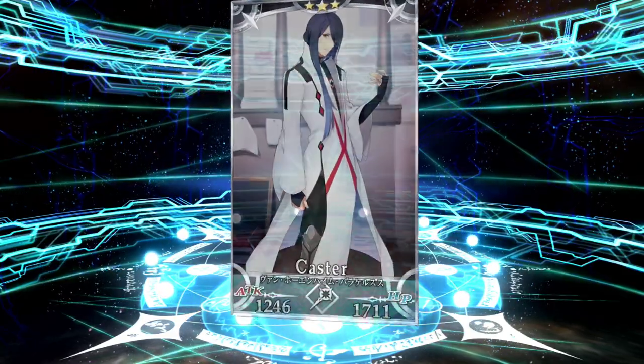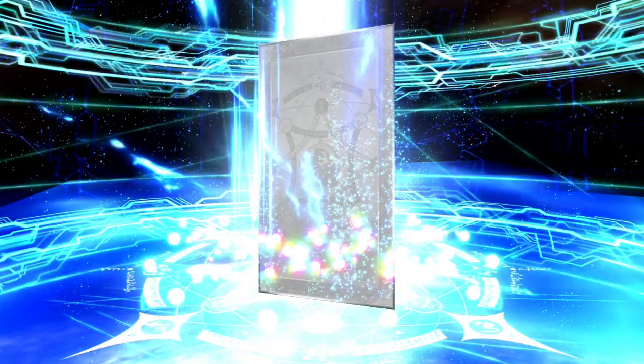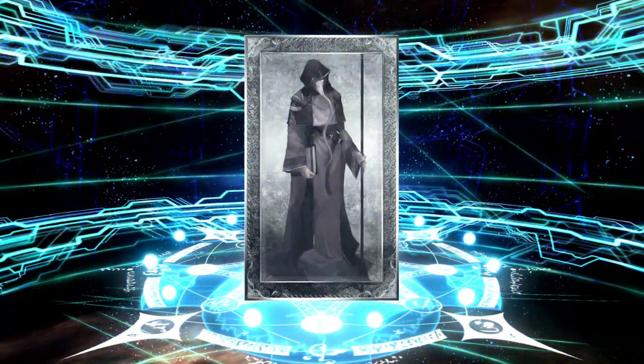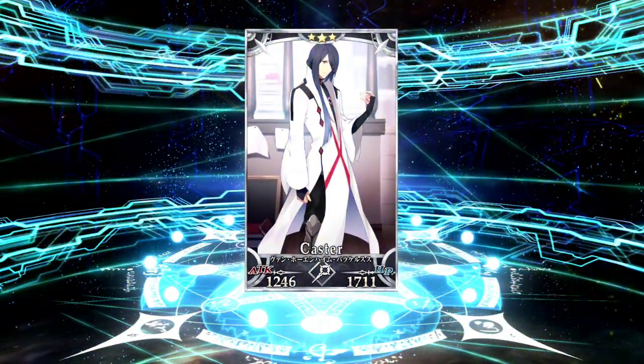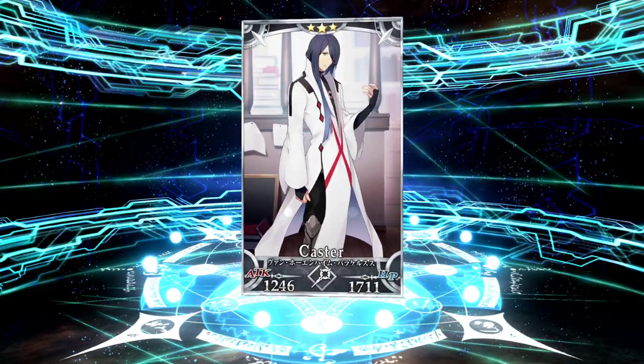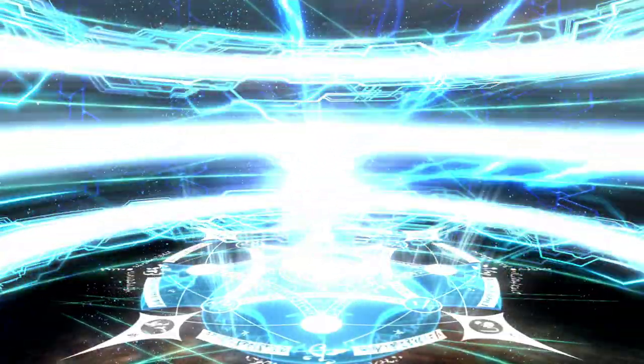When you do 10 multis, you get an additional 10 multis. When you do 10 singles, you get a free single — so you get 11 when you do 10 tickets, you get a plus-one free at the end. So yeah, that's the main difference between JP and NA in terms of summoning. In terms of units, it's a completely different battlefield now.